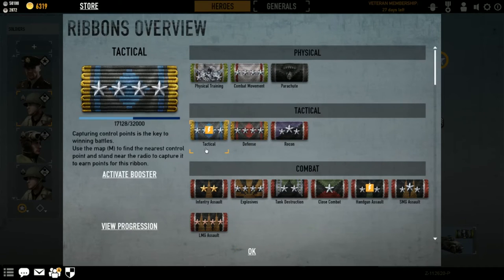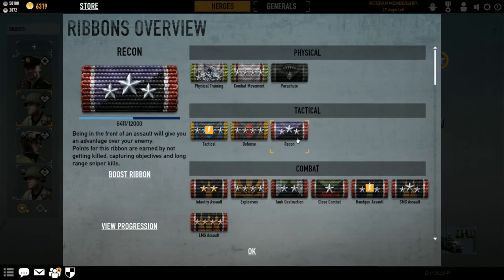Then you've got Tactical, Defense, and Recon ribbons. Tactical — you gain EXP for capturing points. Defense — you gain EXP for defending points. Recon is a mix between tactical and defense: you gain EXP for neutralizing caps and not just capturing them. When you neutralize a cap you gain EXP on tactical; when you actually capture it you gain EXP for your recon ribbon. So if you're trying to level up your recon without being a sniper, that's how you do it.